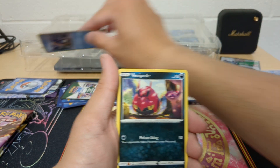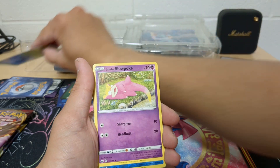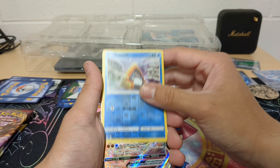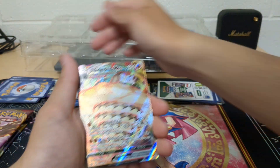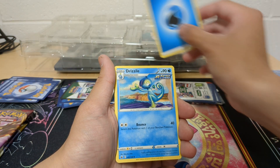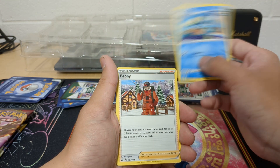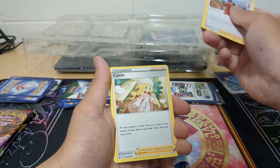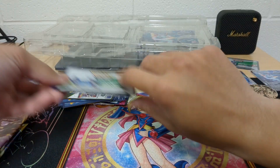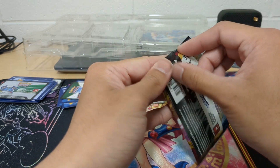Snorunt. Venipede. Snover. Vaporeon. Slowpoke. Nice. Sandaconda VMAX. Interesting. Water Energy. This one's a nice one — I like the art style. And Peony. Caitlin — I'll put this in there. Pokey Girl. Pretty good, honestly. Swinub base set.